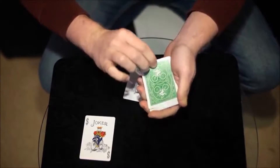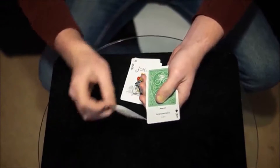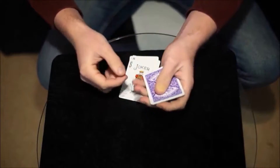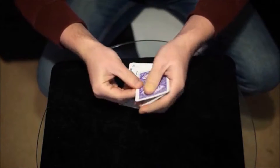You've got one more chance to catch me out. So we'll swap the green joker here for this one, which is purple. Touch it to the ace of spades just for a second, and all of the jokers change, this time from green to purple.